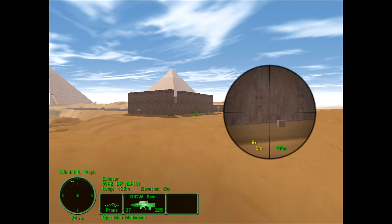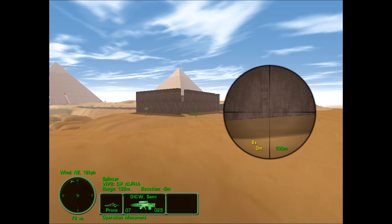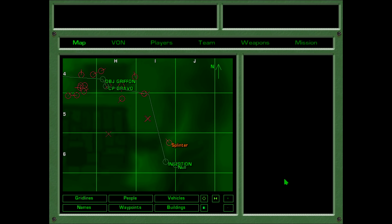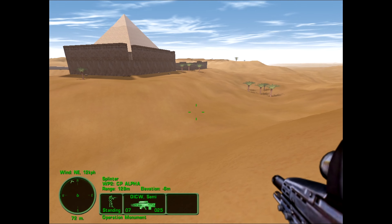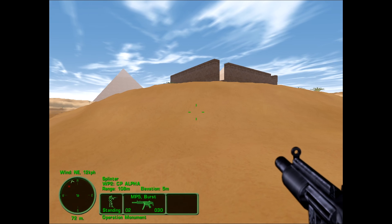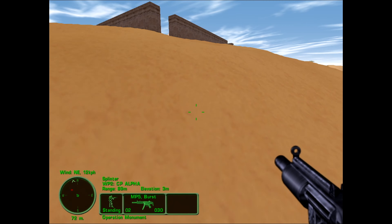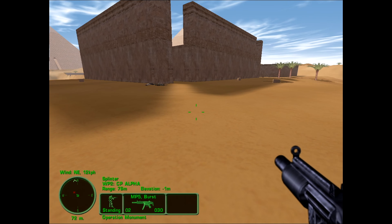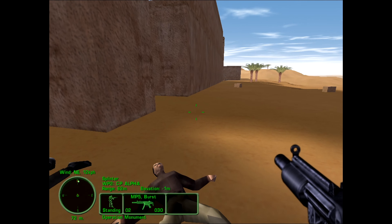All right. Let's set this to burst to try to save on ammo, since we only have the two spare mags. This is King Six — satellites show heavy activity around the Sphinx. Proceed with caution. Roger that!